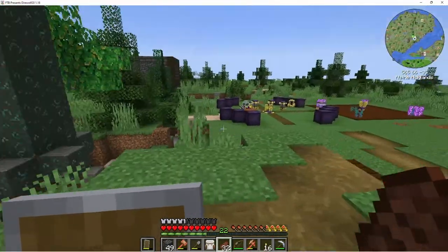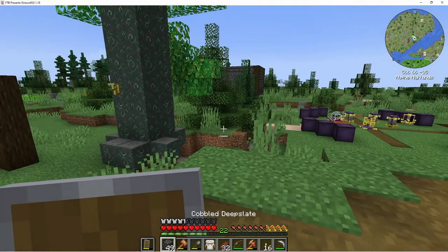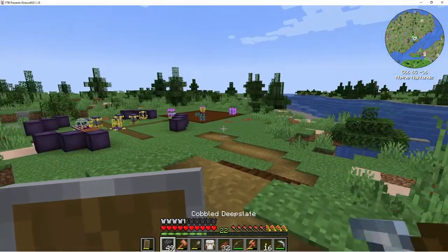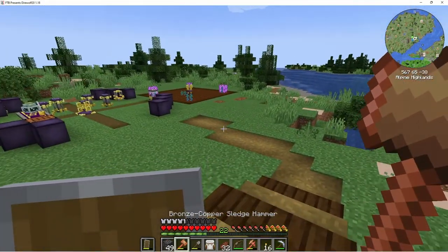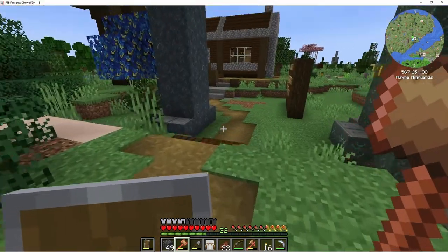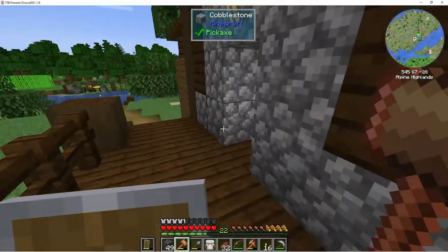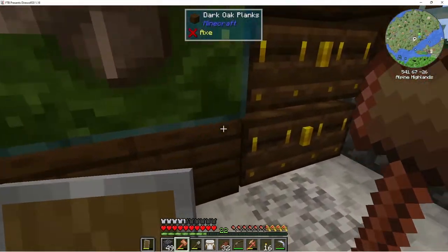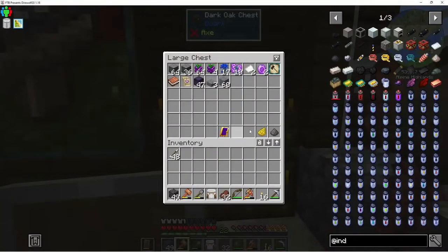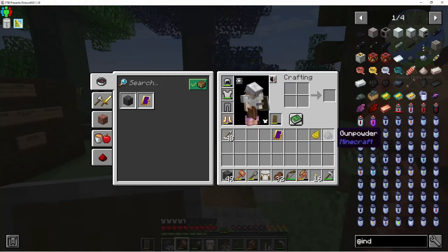My pick broke so I made an osmium pickaxe because I don't have a lot of iron. What I want to do is go try out this mining spell once we get the AOE, because I don't think it's going to take any iron or a lot of resources to get this done.